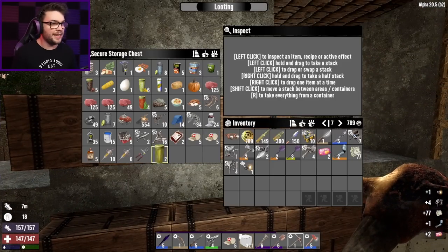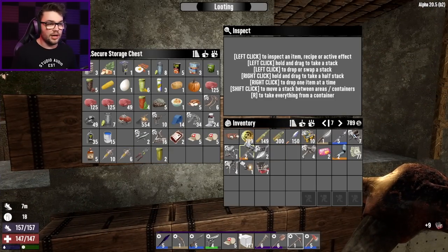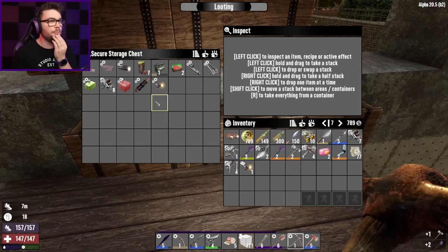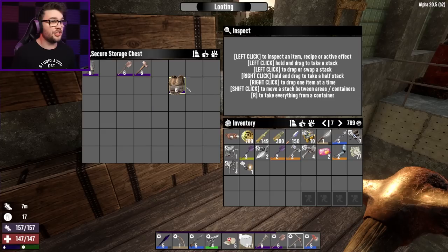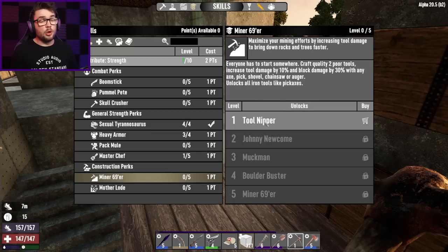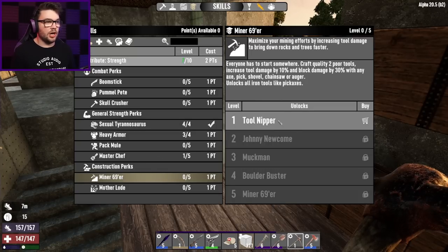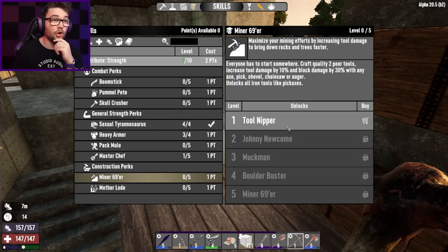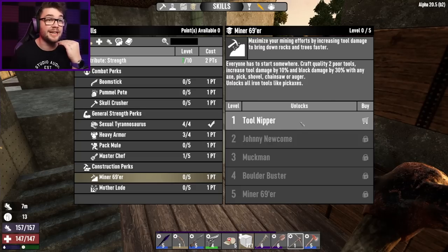I'll also need a couple of repair kits given that these guys need to be repaired to get as much as possible out of them. What mods do I have that could potentially go in? Nothing really — I'm really lacking on mods. That's a shame because chucking mods into tier 6 stuff is so good for making money. I suppose if push comes to shove, I can start putting some points into the miner skill, which is actually pretty helpful for everything. The strength tree is so ridiculously OP and necessary for everything.